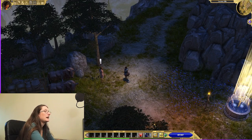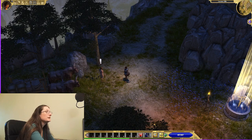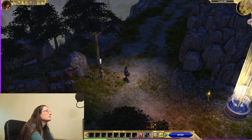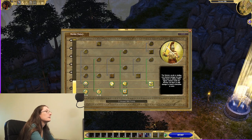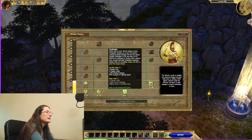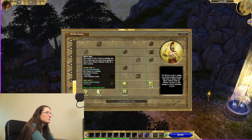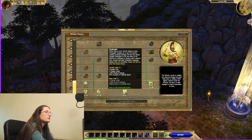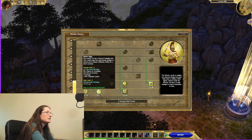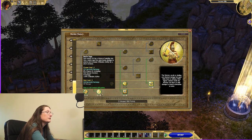Hello, welcome to Titan Quest. Today we are going to be doing the Satyr Champion quest and the Last Dowry quest, starting with the Warfare Mastery. Our two major skill points are Onslaught and Battle Rage. Onslaught charges up as you hit enemies and causes increased damage, while Battle Rage has a chance of sending you into a battle rage that adds bonus damage and increases offensive ability.